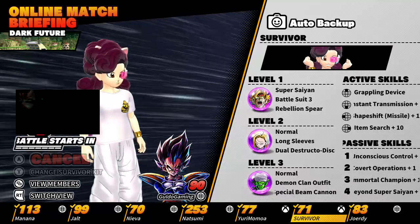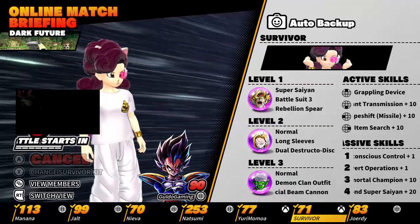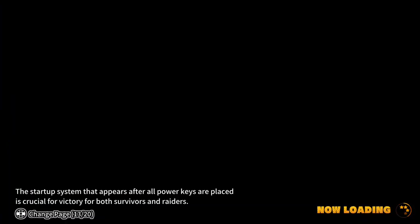You're watching Project Game Glow. We're playing Dragon Ball The Breakers — this is Season 5. I'm going up against a Vegeta here. He's level 90, so I think he's going to be pretty good.